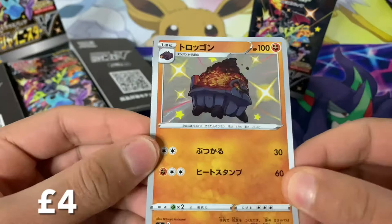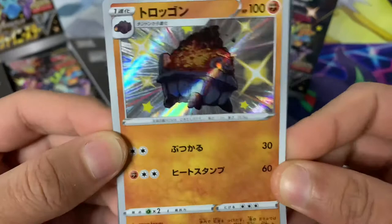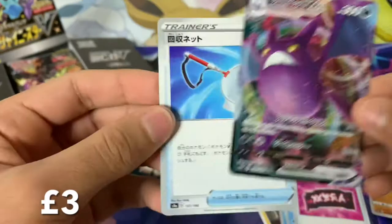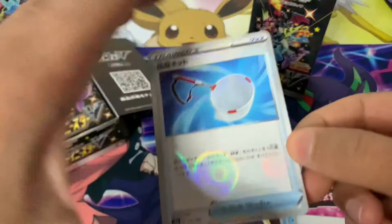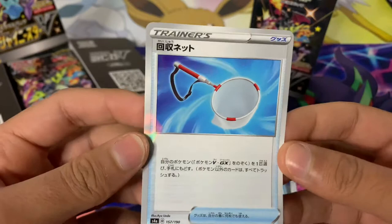Oh, we've got a shiny straight away — check that out! It is a shiny Carkol and we've got a shiny straight away. There are a lot of high pull rates in this set. We've got a Suicune there — love the artwork on that. We've got a Cossola and our first V-MAX, guys: it is a Crobat V-MAX. There's actually a shiny version of this where the Crobat's pink, but yes, our very first V-MAX.